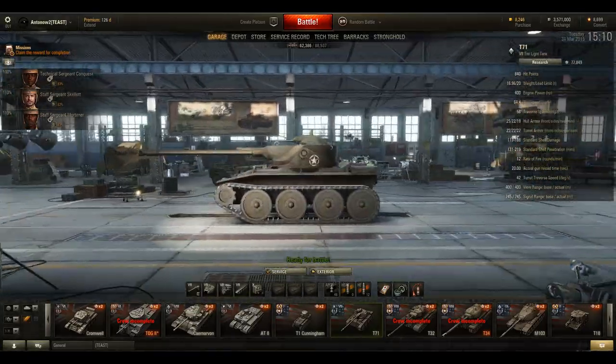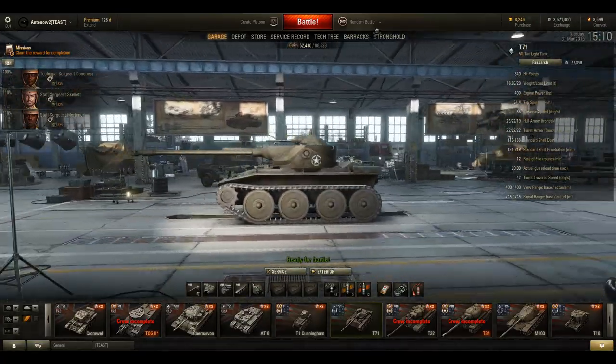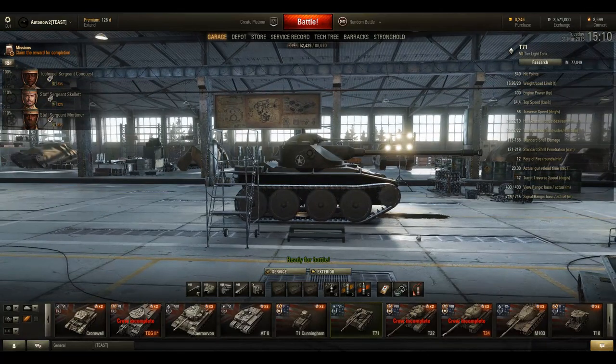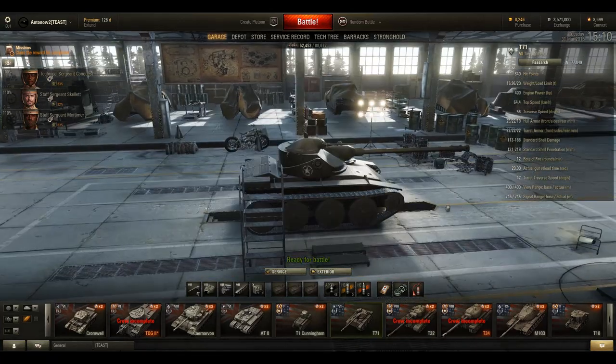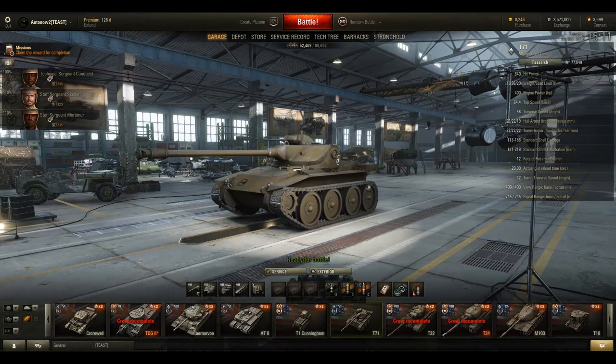Looking at the tank model, almost the entire side of the T71 is covered by its tracks, so almost all shots to the side will take out the tracks. Also, the engine deck is quite big so you have a problem with being set on fire, and in my experience the ammo rack takes damage quite easily as well. You'll definitely want to bring a fire extinguisher and a repair pack.